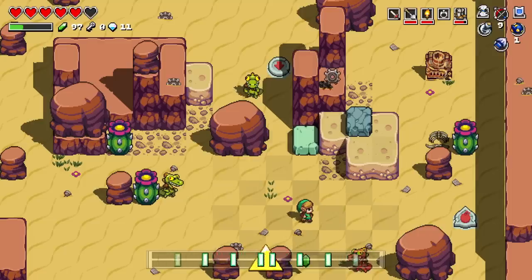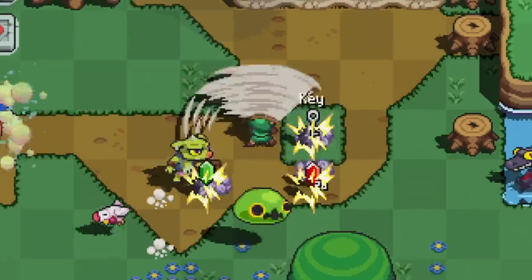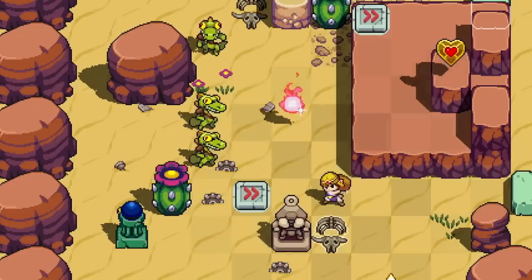In the right place at the wrong time? Then defend yourself by pressing the R button. If you see an opening, press the L button to unleash your character's special ability.